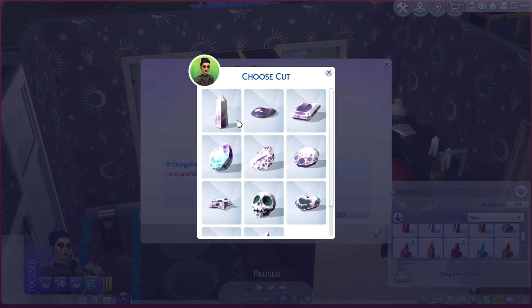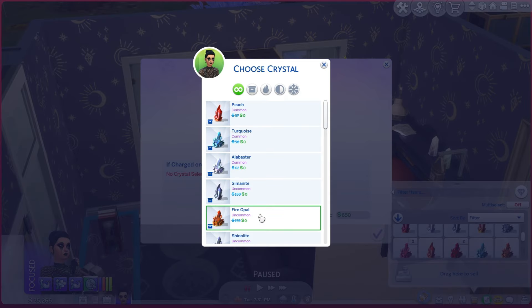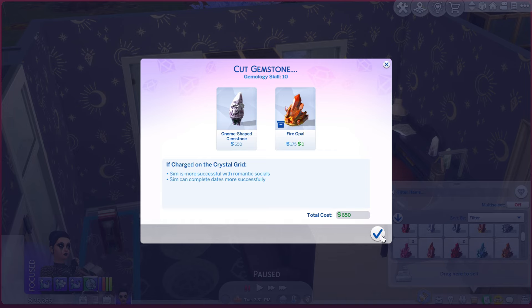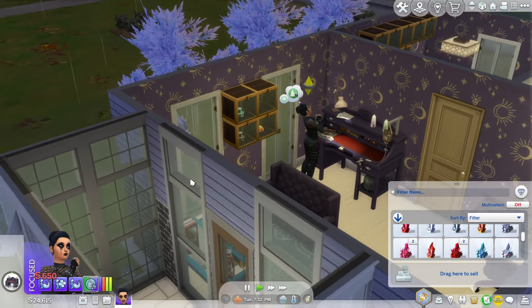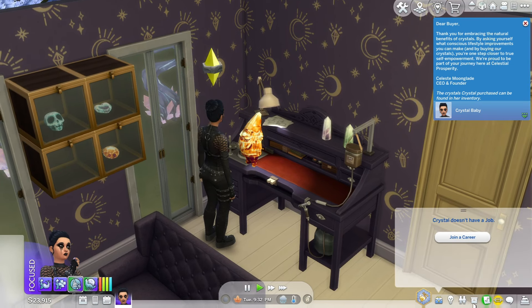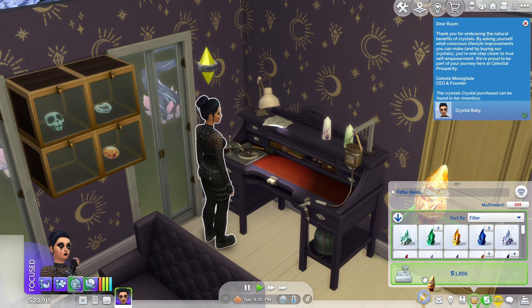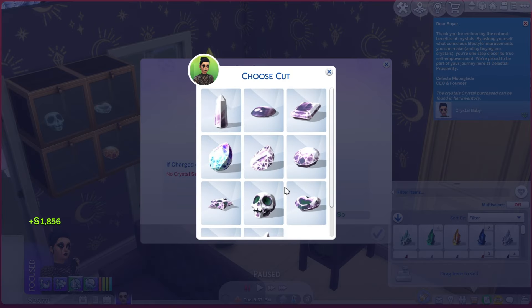We're gonna do another crystal gnome made out of fire opal, and this one will help your sims be more successful in romantic socials and they will also complete dates more successfully. With May the 4th coming up I thought I'd have Crystal listen to some Batuu music and she ended up really liking it. The fire opal gnome is done and it actually looks kind of orangey — I thought it would be more of a red color because it's a fire opal.